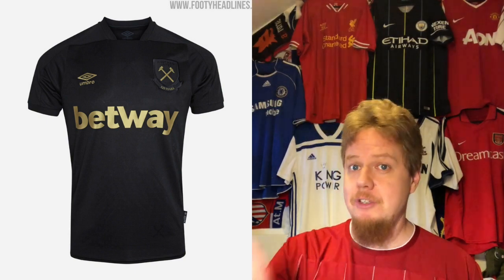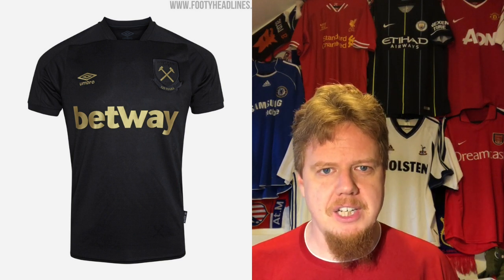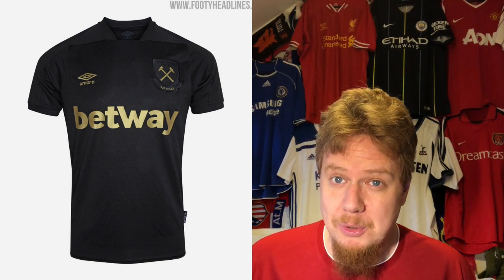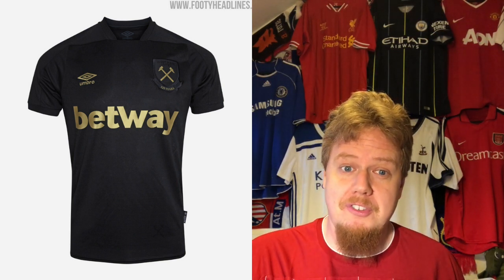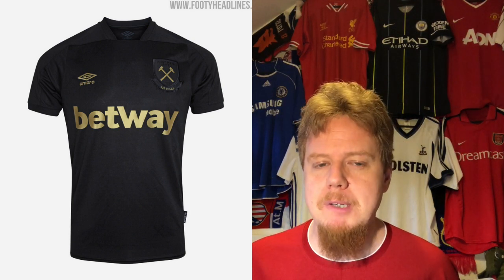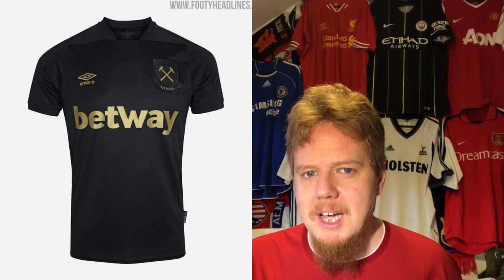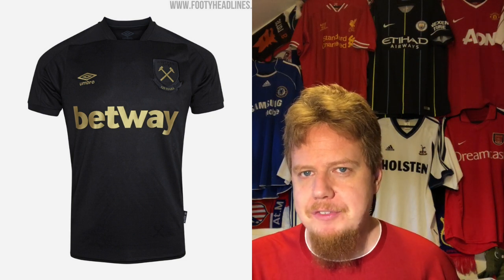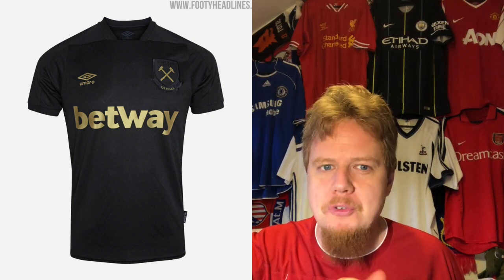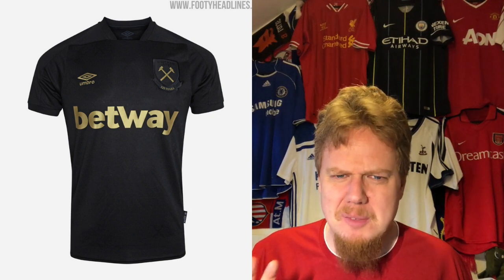The third jersey — I'm not a fan of black-and-gold jerseys, and that is the big trend of this season with many teams releasing that combination. But for West Ham this one actually looks quite all right because it provides contrast that the others don't. I'm not happy about the total blackout crest, though the hammers on it look cool. I would have loved to see an outline or some gold for West Ham specifically, but they went a step too far. Still, I'm giving this eight stars — West Ham is looking good this season.